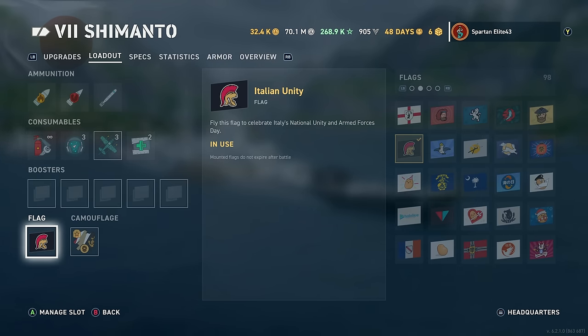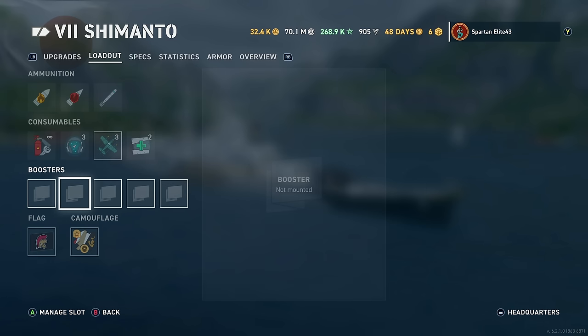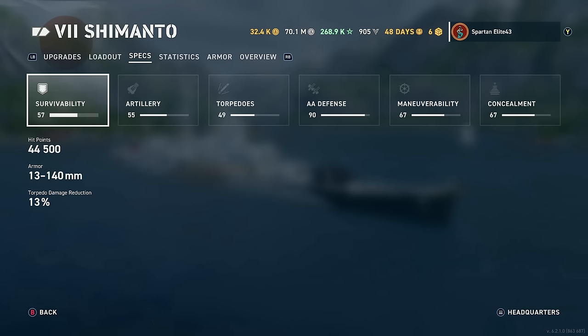We're running the Italian Unity Flag because if you squint just right, it kind of looks like a Spartan helmet. And then, of course, the Fleet Review Camo, which came out for these particular cruisers. Anyway, on to specs.